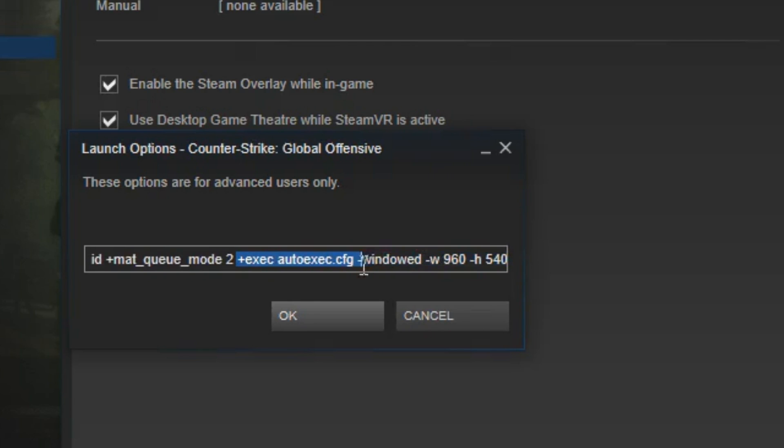Also add +exec autoexec.cfg to load an external configuration file with extra console commands. CSGO is supposed to load the autoexec automatically but in many cases, including mine, the game will not load the file unless you add this. Finally, you can specify a resolution using -w for width and -h for height. Be aware that certain custom resolutions will not load correctly in full screen — you can use -windowed as a launch command to force the game into windowed mode if you so desire.